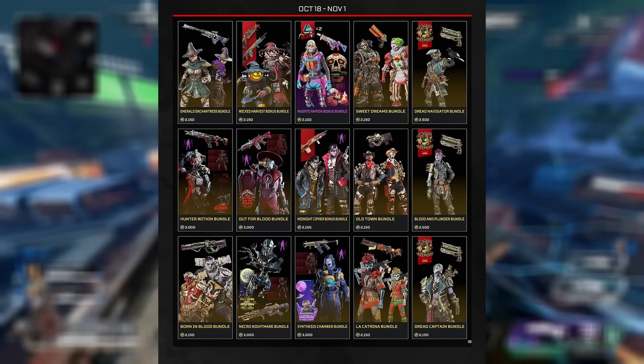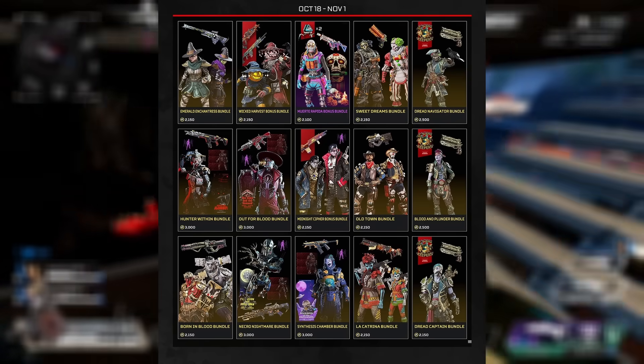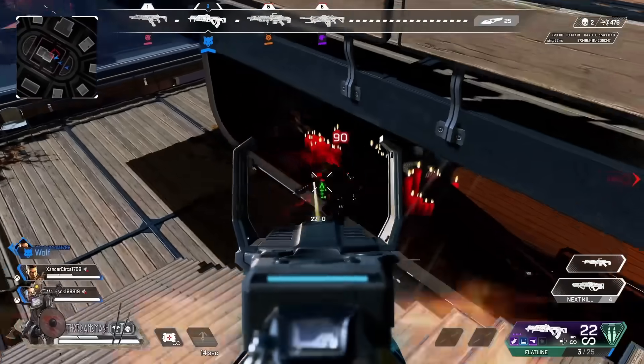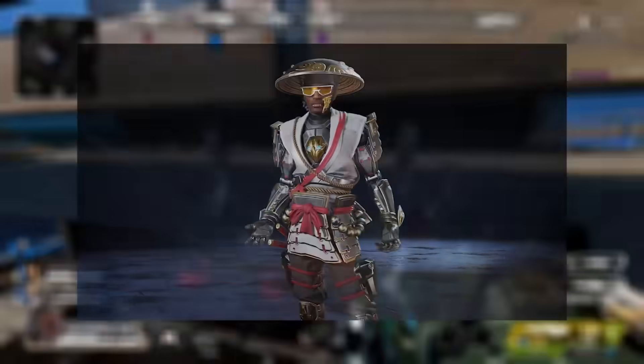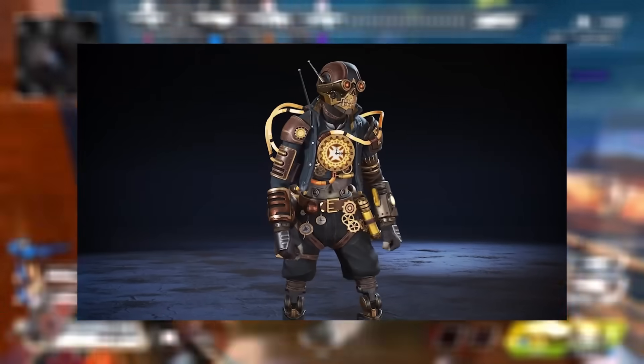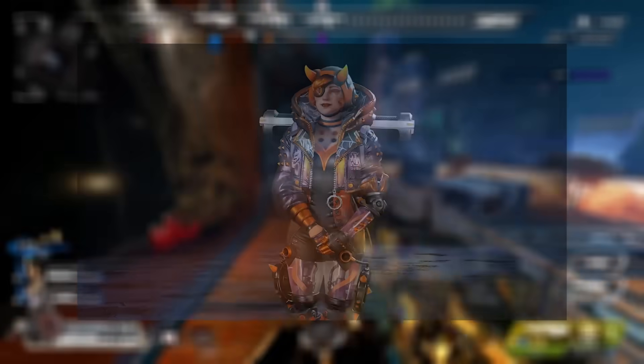Without further ado, let's talk about what's coming to the game. The store rotation will feature skins from the first two Halloween events. Prices are listed in this image right here, and they all will come bundled with different weaponry as well, hence why it's so expensive. If you're still hoping to get the skins from the beginning of this event, don't worry — they are staying around until the end of October. This is just another rotation being added in with them.